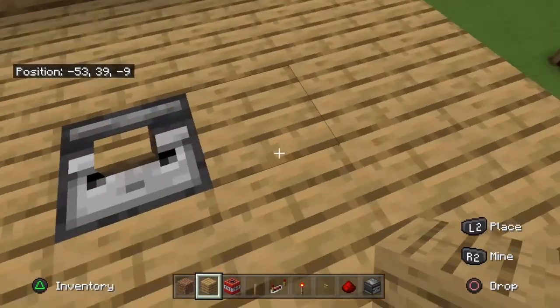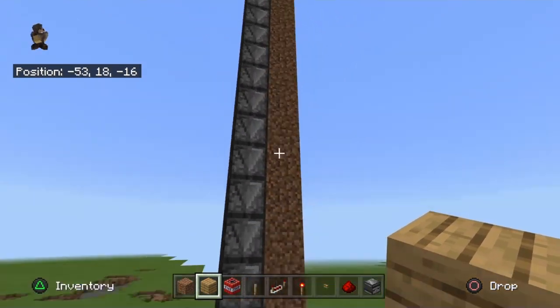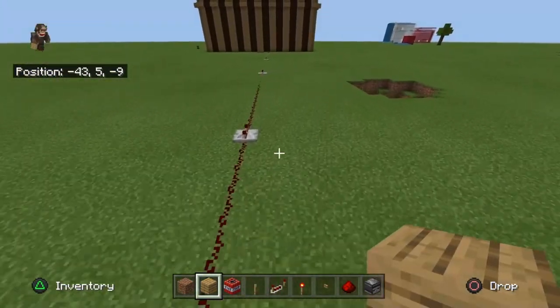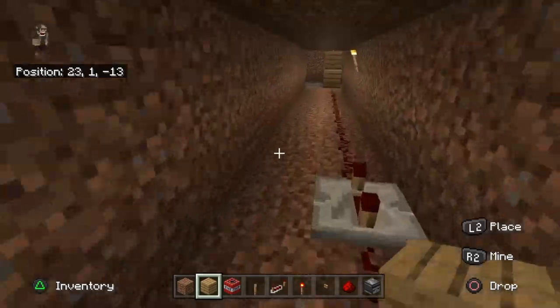Now let's take a look at the redstone. The redstone goes down in an observer chain like this, then you run the redstone line under the ground under the tower, then up in a torch tower and it ignites the TNT like this. You can use whatever method you want to ignite the TNT.